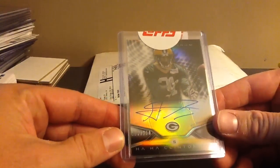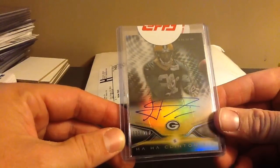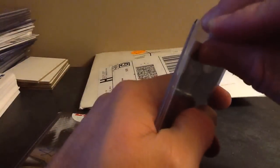So let's get to this. Clinton Dix, Black Refractor. This is to 150. Nice one. It's also on-card. And then, can't really see it. Let's at least show the card off. His head's covered up by the Topps over there.